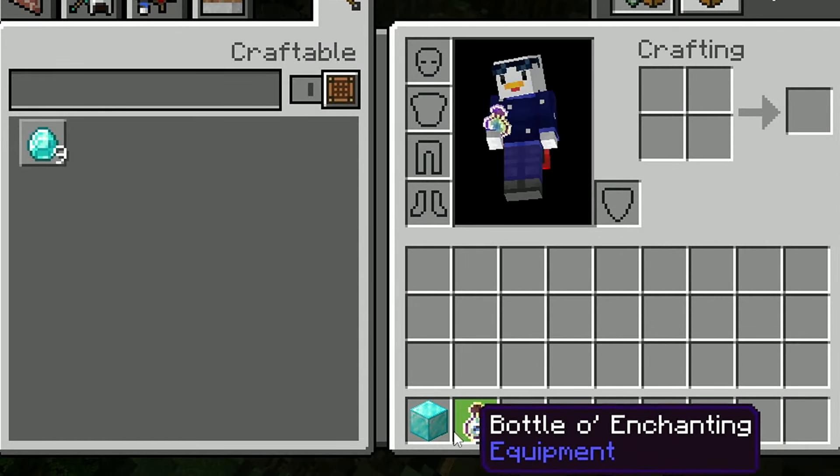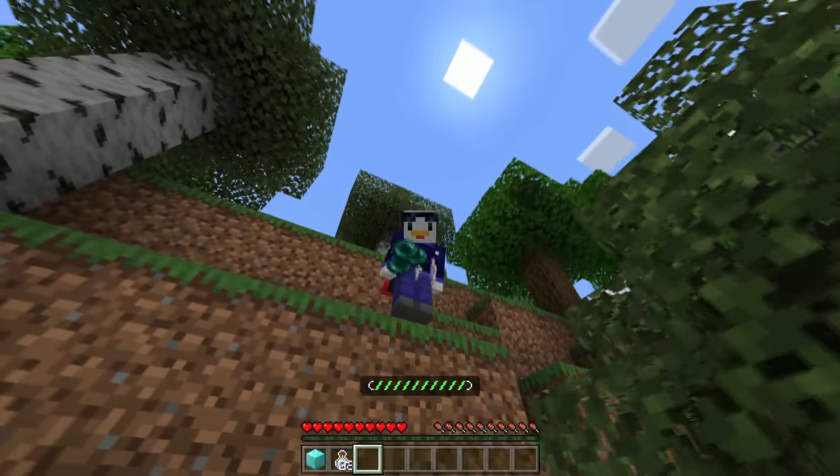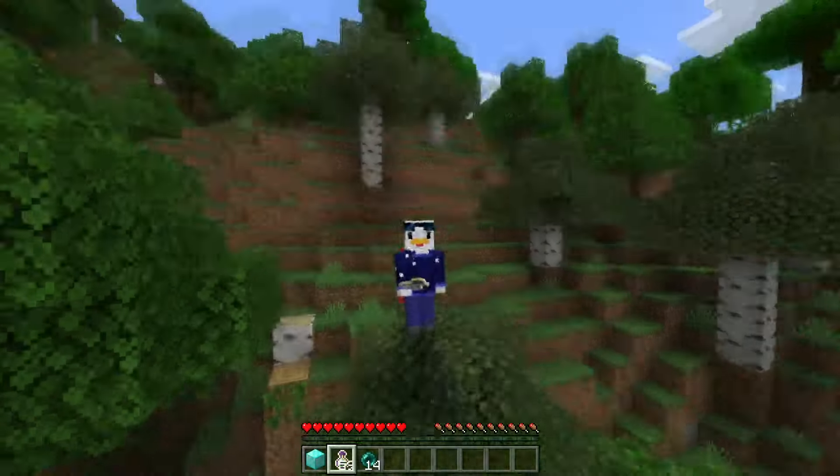I just pooped out some OP loot — a diamond block and some bottles of enchanting. As you can see, the loot just pops out of my butt. This time I got some ender pearls and a few more bottles of enchanting, which is very useful.